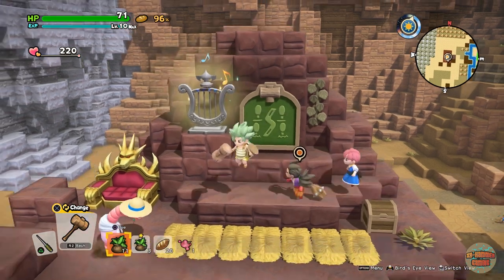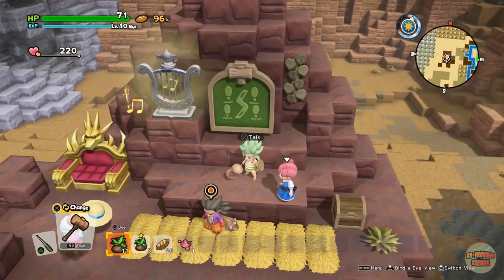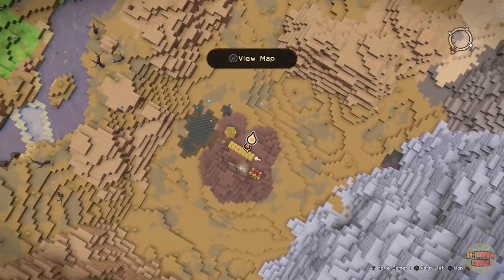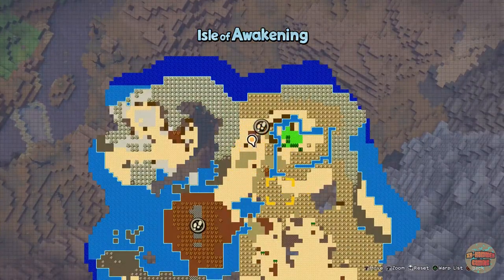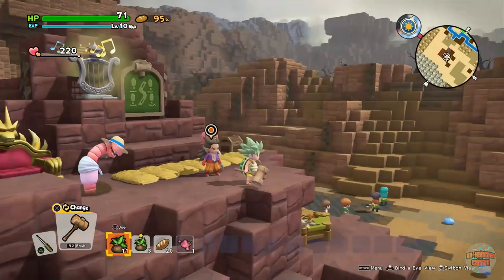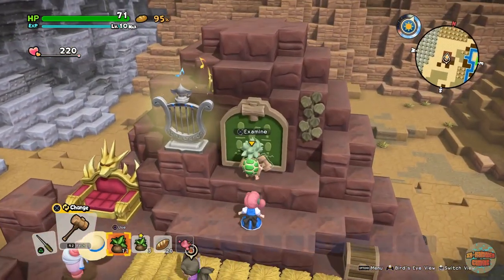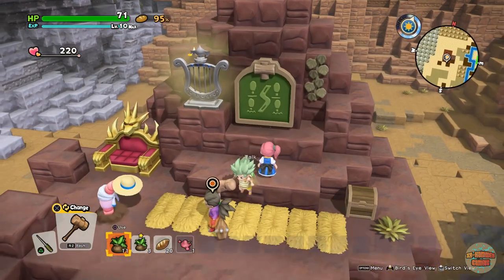Hey guys, welcome back, it's me X at Hammer and I'm playing Dragon Quest Builders 2. In the last episode I was hoping to be done with the Isle of Awakening but that was not the case. What we did was finish a river at last, went and got a couple of chickens from a Soggy Shore explorer shore, and now we have some optional tablet targets, which is pretty cool.